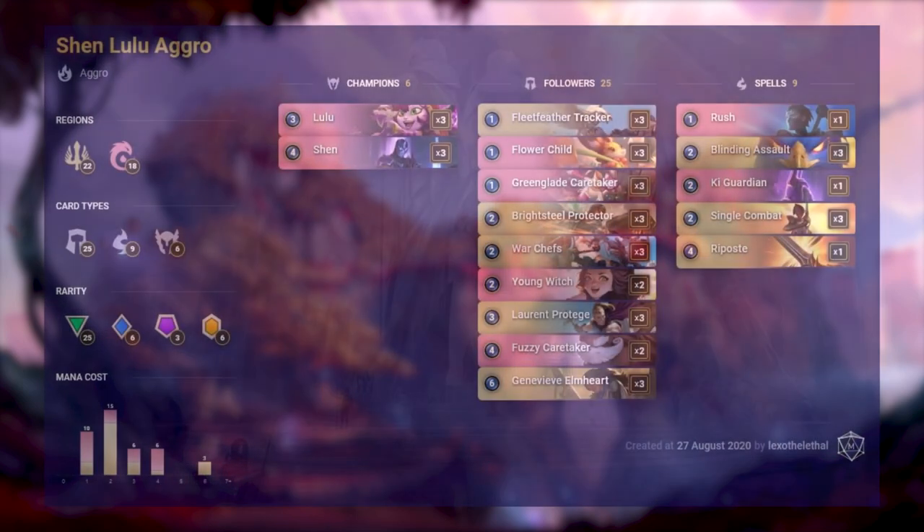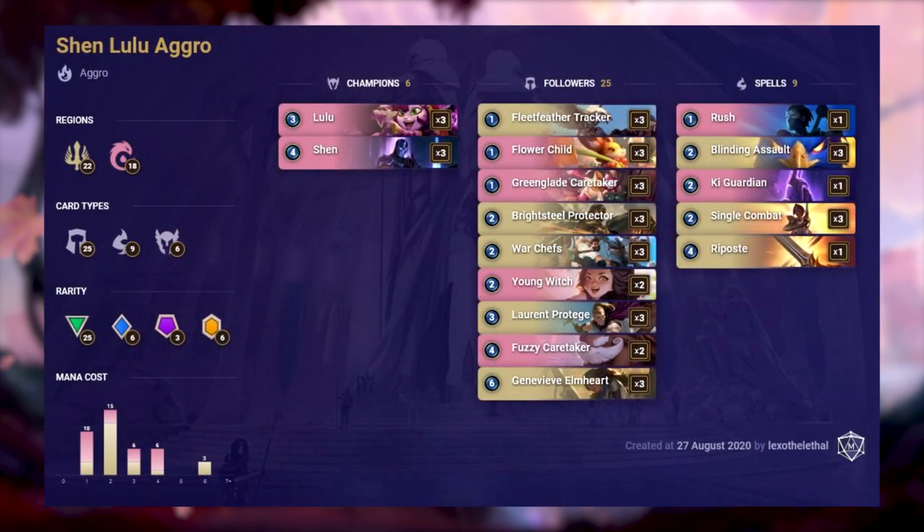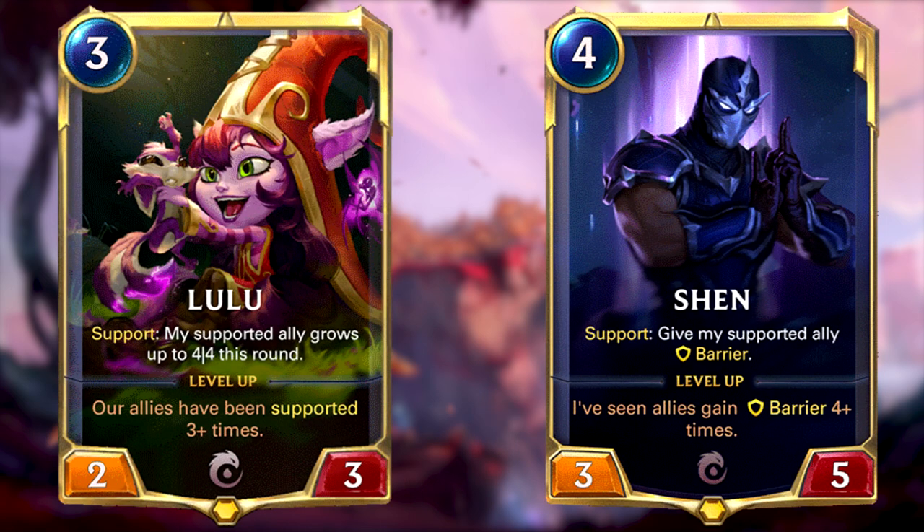First up is a deck featuring one of the new champions, Lulu, and is themed around the support keyword. It's very early game focused, with 25 cards costing 1 or 2 mana. It features 22 cards from Demacia and 18 from Ionia. It's very follower heavy, featuring 25 followers in total.